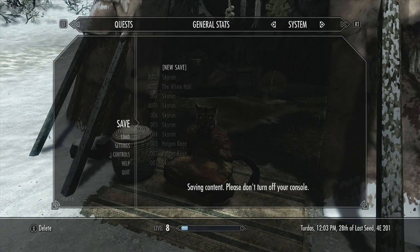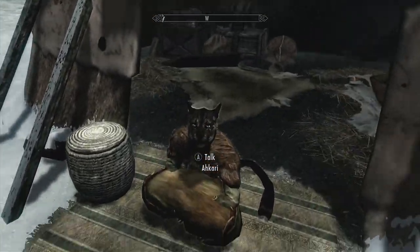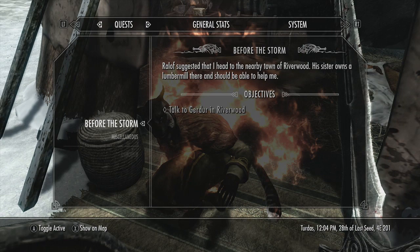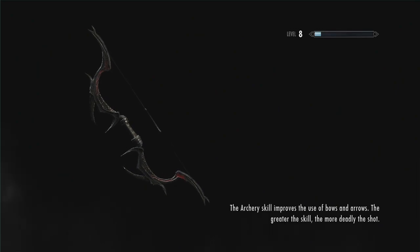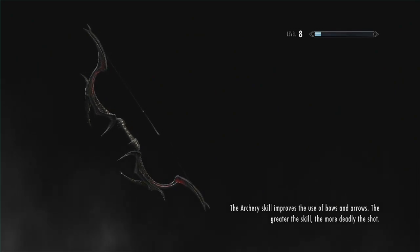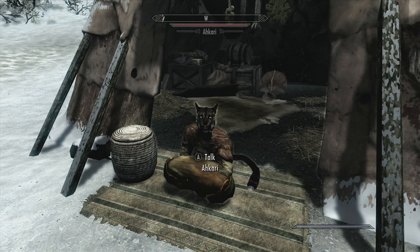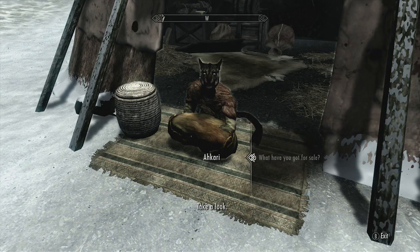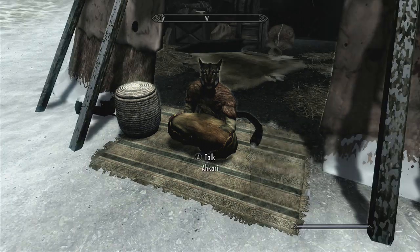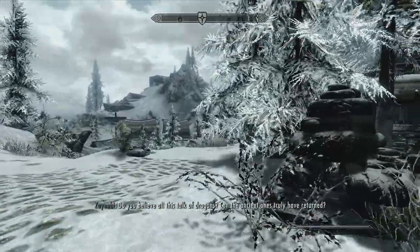Now, the same deal happens as if we did it on the PC. So we save. Takes a hell of a lot longer, but whatever. Smack 'em. We load. And we wait, because it takes a long time to load your console. Then we re-talk and we will see — oh, what's that? And 708 gold. Spectacular.